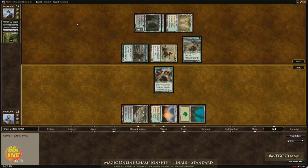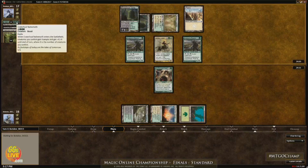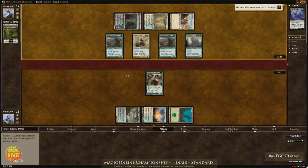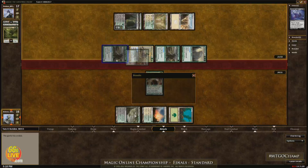Budikov down to two cards in hand right now as we head for turn four. He's just cast Grizzly Salvage. You see a Crater Hoof Behemoth in the graveyard and Unburial Rites in the graveyard. Here is Unburial Rites. Here is Crater Hoof Behemoth. 9/9 Trample. 5/5 Trample. 7/7 Trample. 5/5 Trample — game! That is insane.